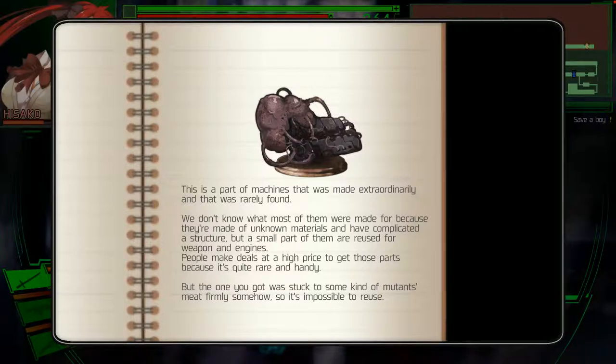Harder machines — that was made extraordinarily and rarely found. I don't know what most of them were made of because they're made of unknown materials and they have a complicated structure. A small part of them are reused for weapons and engines. I make deals at a high price to get those parts because it's quite rare and handy. What we got was stuck to some kind of mutant meat firm or something, so it's impossible to reuse.